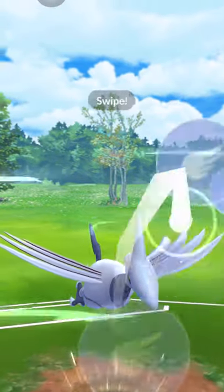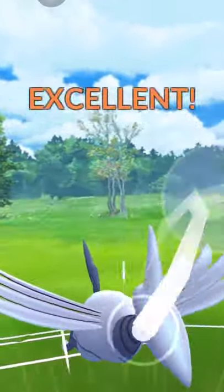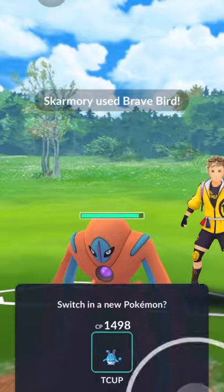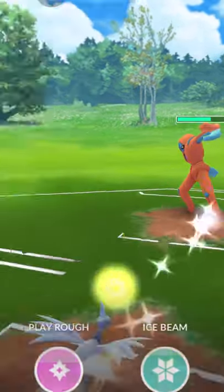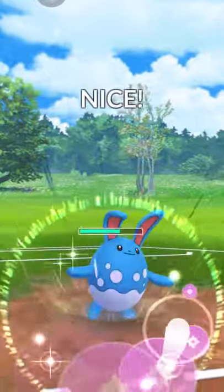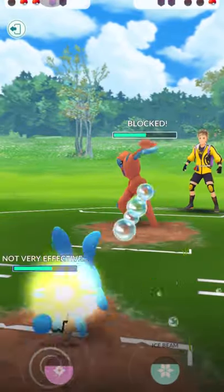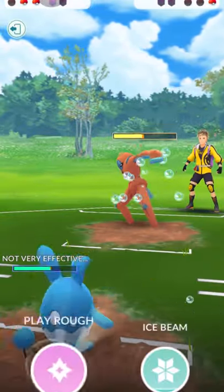Last one — Deoxys. Also a Pokemon you see a lot in Great League. Obstagoon will be kind of weak to it because Counter — that fighting move Deoxys has — is double super effective against my Obstagoon. So I would try not to go against it, but sometimes I have to.